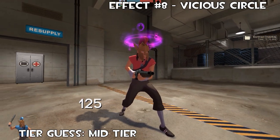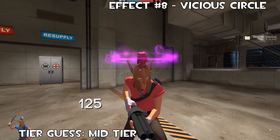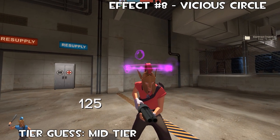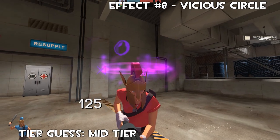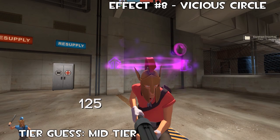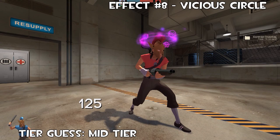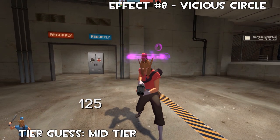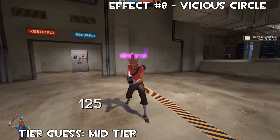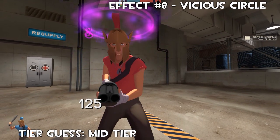Up next we have Vicious Circle. It's the exact same thing, but instead of flames coming off every so often, we have purple bubbles. I feel like this one will be a lower tier one. The hieroglyphs are actually different — it's worth noting you get skulls and coffins, more death-orientated symbols. It's the purple version, and it is noticeable from a distance. I just feel like this will be a little bit cheaper, but I think the hieroglyphs changing with each effect is a great touch for sure.